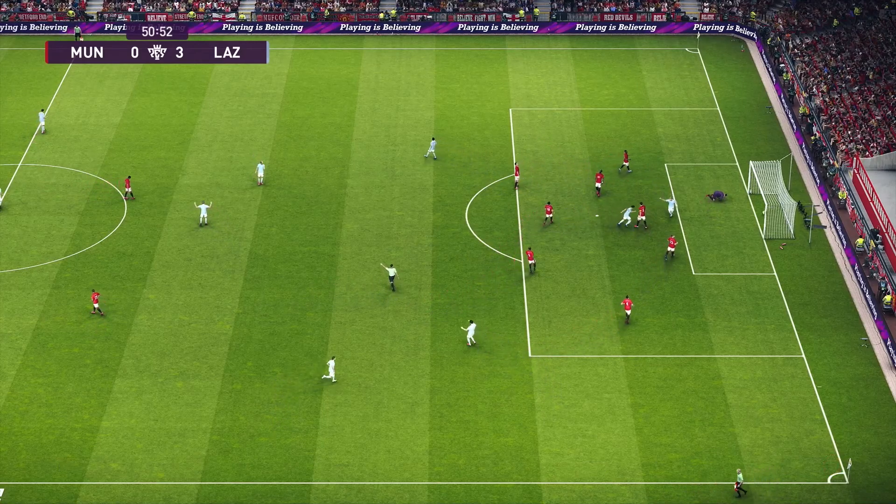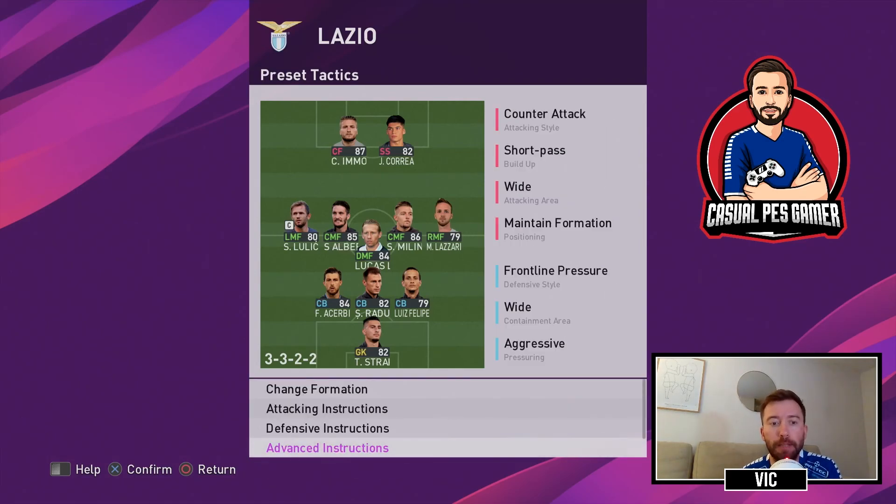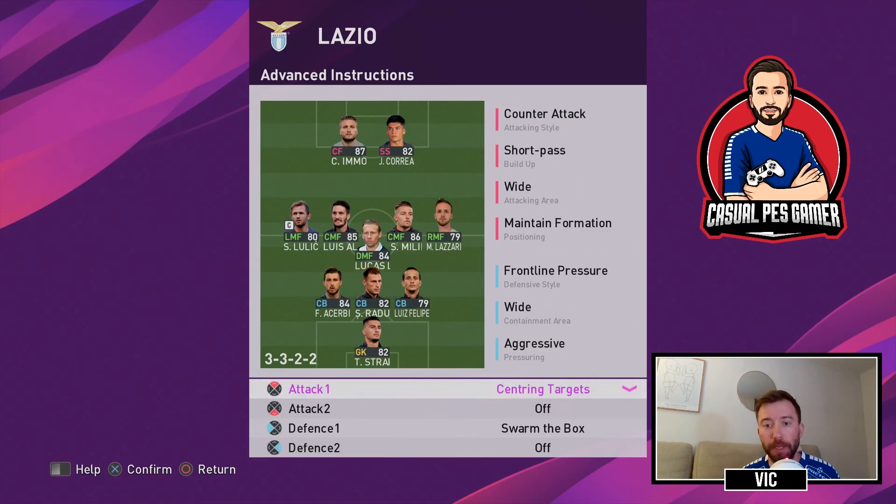With this composition there is good movement when attacking and there are almost always a couple of passing options available. For advanced instructions I used centering targets because of the quality of the strikers and the good crossers we have — that was my main offensive tactic. In defense I used swarm the box, because when playing online I want the opposition to shoot from distance. Not a lot of players are good distance shooters; they almost always try to play it into the box, so I try to stack the defense inside and prevent as many shots as possible.